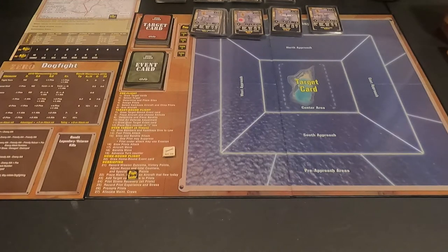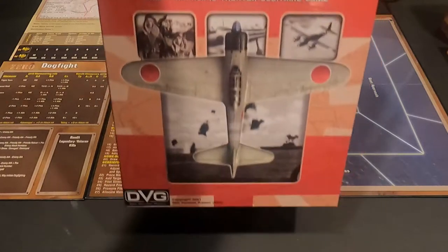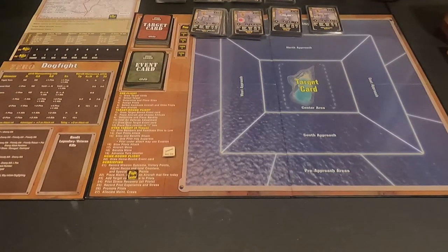Hey everybody, this is Dave coming to you from the Gaming Cave. Today we're going to start our playthrough of Zero Leader, World War II Pacific Theater solitaire game by DVG, Dan Verssen Games. This first video will just be the setup — we're going to do a setup for the campaign I chose, and then the actual playthrough will be its own video.